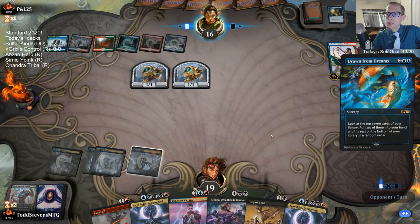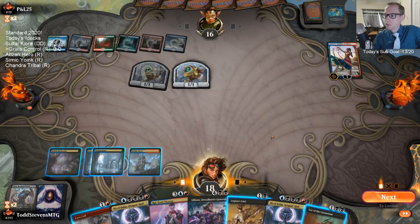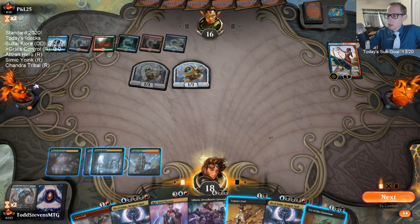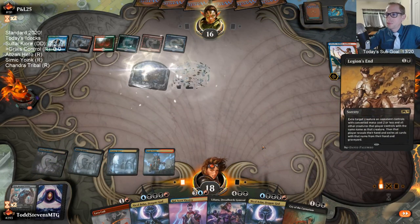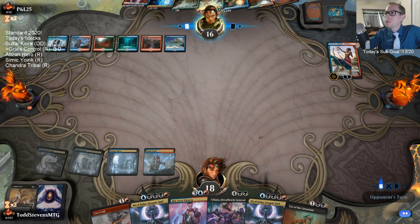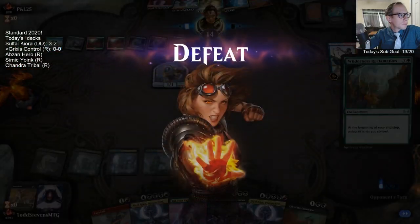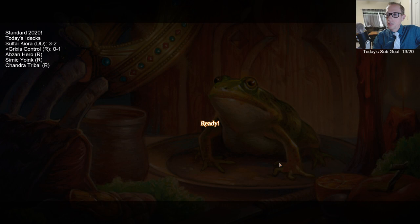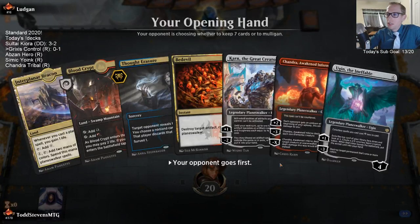Shifting Ceratops, six mana Chandra — some good uncounterable stuff. We don't likely have a shot here. Yeah, I think this is a Reclamation deck. They have Quench and Ionize. The counterspell decks are going to be tough for us because we have such expensive cards. I should not have kept that hand on the play — I honestly thought I was on the draw.